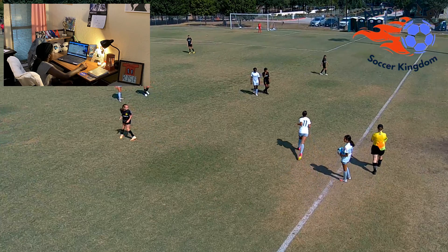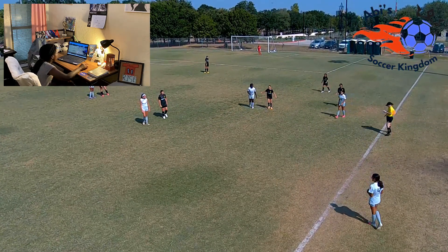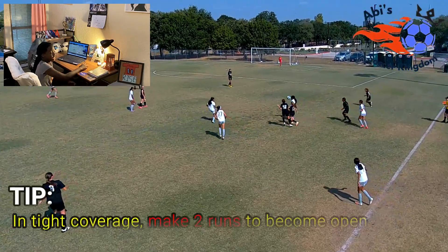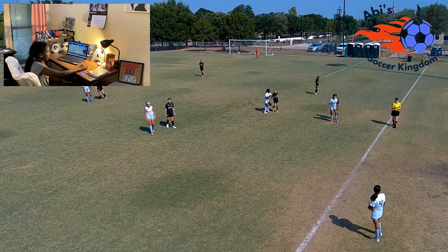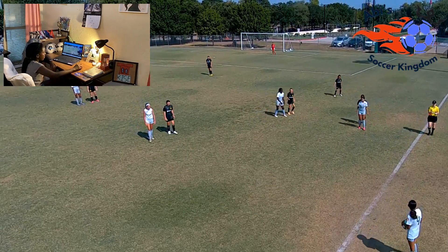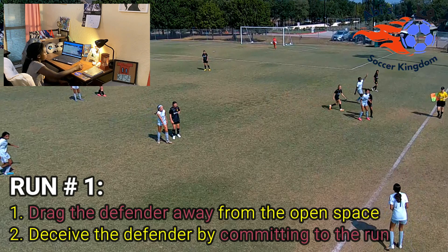So now I'm about to make my run. The tip to being open is to make two runs. So here I'm going to show you how the two runs work. As you can see, I make a run behind the defender and you have to really commit to make the defender think that that's where you want the ball to be played. As you can see, I raised my hand and called for the ball.